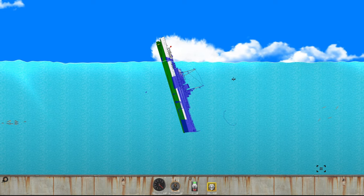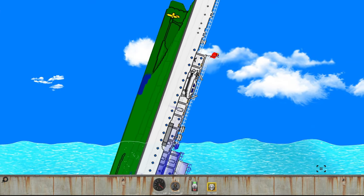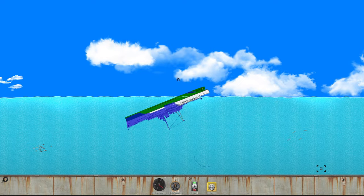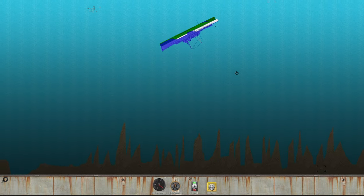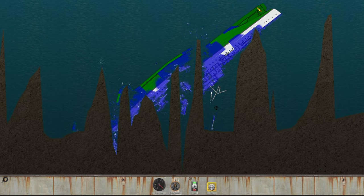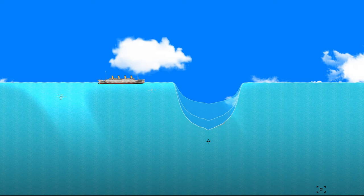Ladies and gentlemen, please get to the lifeboats — we do have a lifeboat here if you know how to deploy inverted. This thing did end up capsizing like every other boat, so it's probably not going to survive. Let's launch this at the bottom of the ocean — and it's just splitting into six different pieces from the six different spikes. That was so cool.